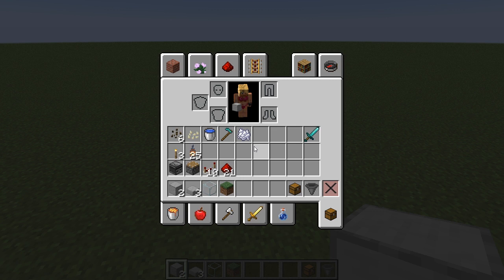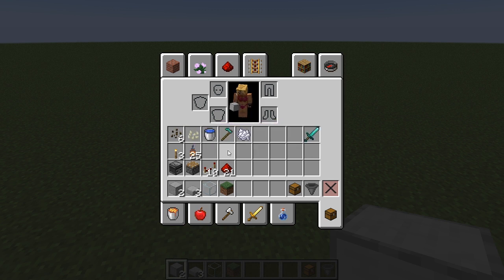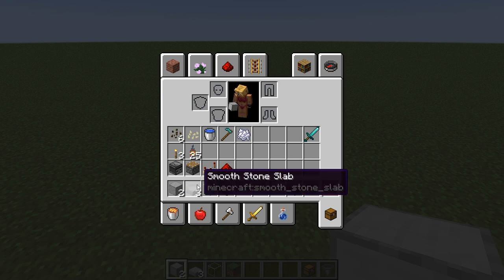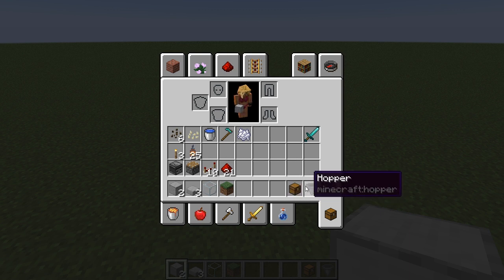To start building this farm we're going to need a few materials. You'll definitely need some melon or pumpkin seeds, or a combination of the two. You're also going to need some water, a hoe, and I'd recommend bone meal though that's not a necessity. You'll need torches or lanterns for lighting, observers, pistons, repeaters, and redstone. Quantities depend on how big you build. You'll also need a solid block — I'm using glass and smooth stone — some slabs, dirt blocks for planting, and some chests and a couple hoppers.